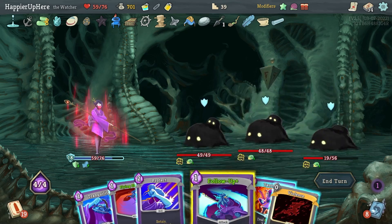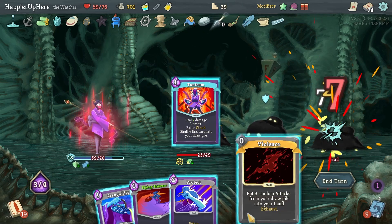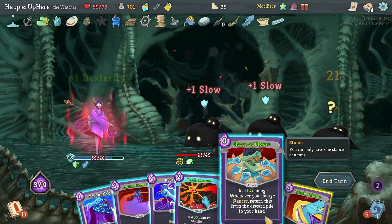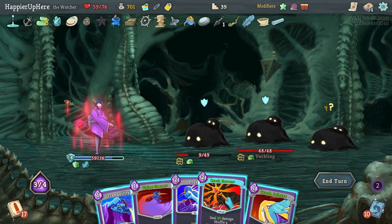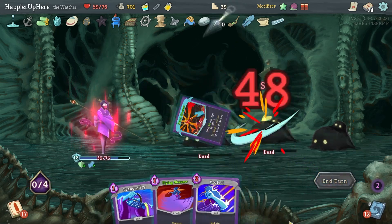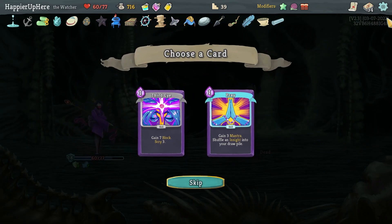Let's do a free Eruption, Follow-Up — that's enough to kill. This is 18 — let me kill the backline with Tantrum. Follow-Up you, Tantrum is enough to kill. Violence, Flurry of Blows — I should have done Crush Joints a little sooner. Reach Heaven is almost enough — let's do Crush Joints and Reach Heaven. We got a Weakness Potion and Third Eye — I already have one.